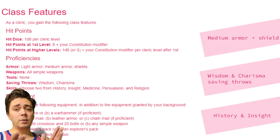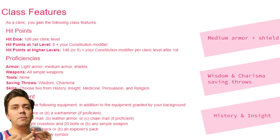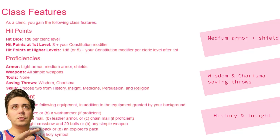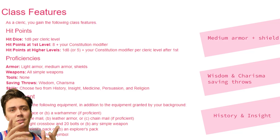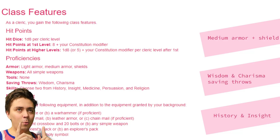For skills, I chose History and Insight. History is more of a ribbon — flavor — but as a multi-dimensional traveling cat, you're well-read and proficient in history across many ways. Insight really takes advantage of that high Wisdom score. As I've heard it described: Wisdom is the ability to sense the temperature in the room, whereas Charisma is the ability to control the temperature in the room. Being high in Wisdom means we can reflexively read a situation, which is essential for being an effective face.